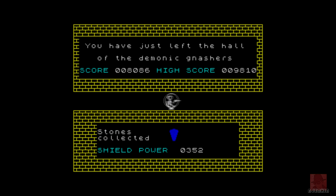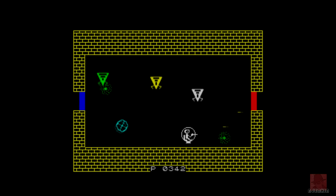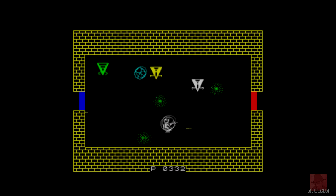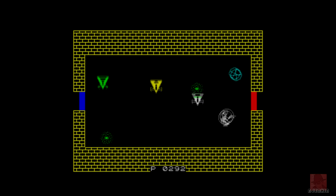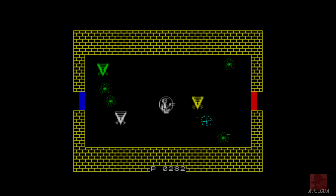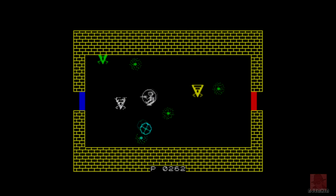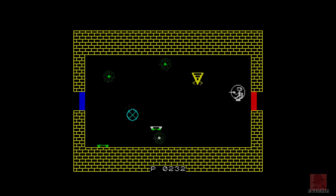I'm quite interested to see what the other stages look like. Can I get past level one on my first go? The answer is yes! You've just left the Hall of the Demonic Gnashers and now we're in the connecting chamber. The points — I think they're in the bottom middle — go up and down as I shoot stuff. Actually, that counter going down might be my energy.